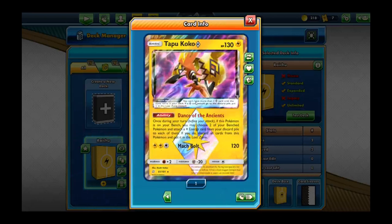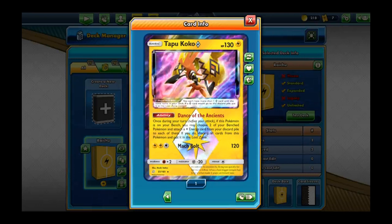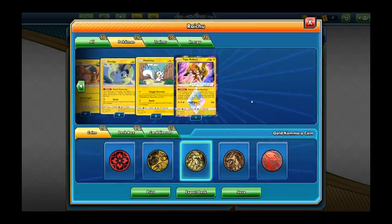We also have Tapu Koko. Its ability is: once during your turn, before you attack, if this Pokemon is on your bench, you may choose two of your benched Pokemon and attach an energy card from your discard pile to each of them. If you do, discard all cards from your Pokemon and put it in the lost zone.